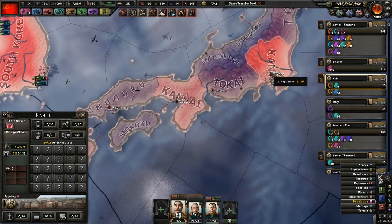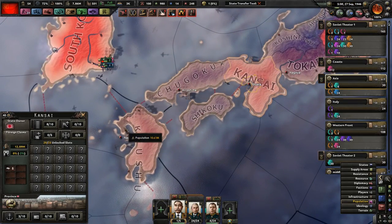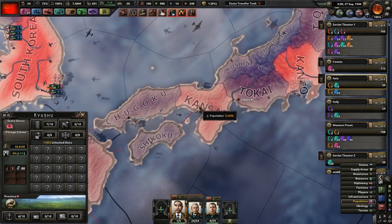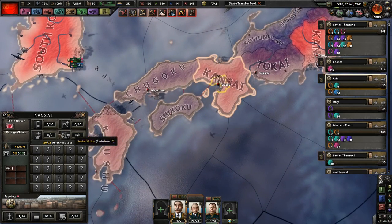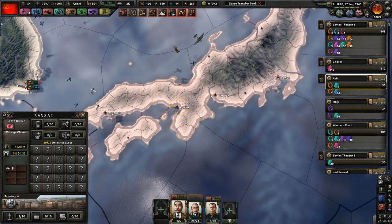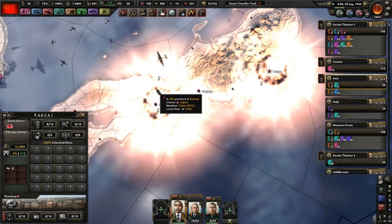So we're going to nuke Tokyo. Let's see — Osaka has 12, less than 13. Nagasaki is about 10. So we're going to go with Osaka. Yeah, I'm not playing as an American, so we're not nuking Hiroshima and Nagasaki. Let's see what happens. We just want to liberate the people by nuking them. Liberation at its best.